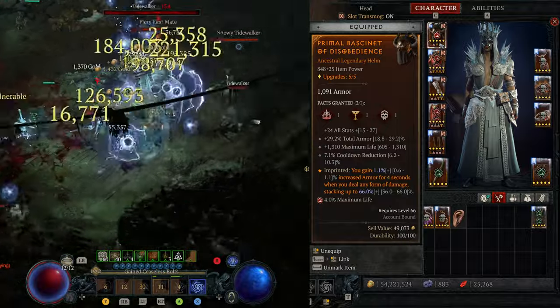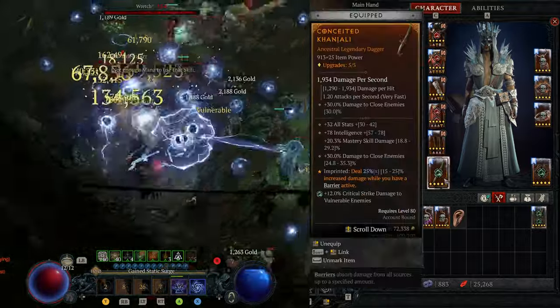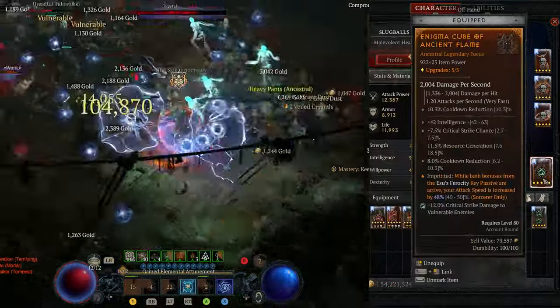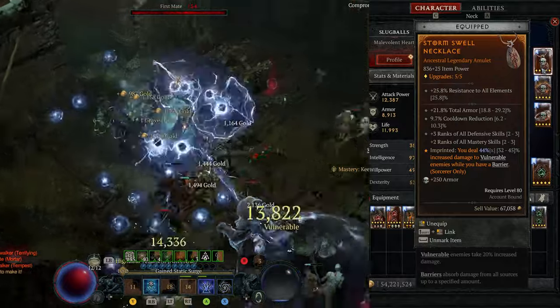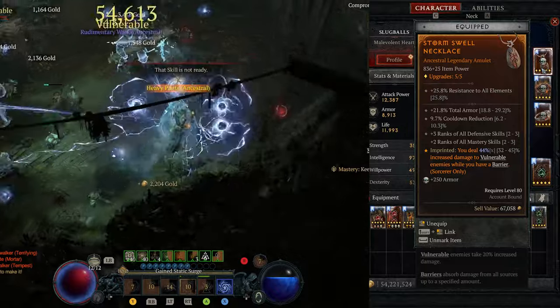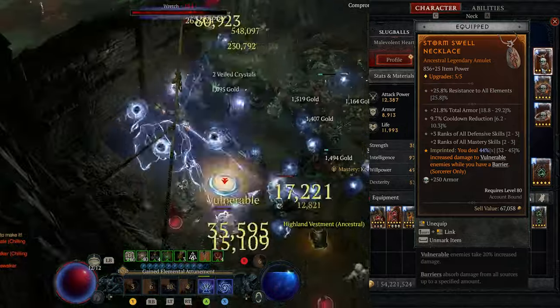For gems: we use Ruby gems on all armor pieces to increase maximum life, Emerald on your weapon and offhand to increase critical strike damage to vulnerable enemies, and Skull gems on the amulet and rings to increase armor — 250 armor per piece is a really great way to boost your armor.